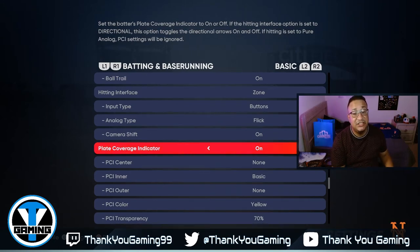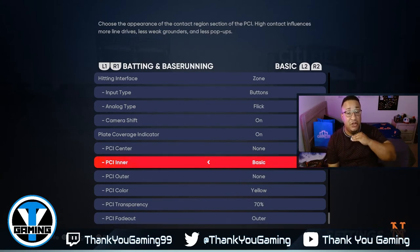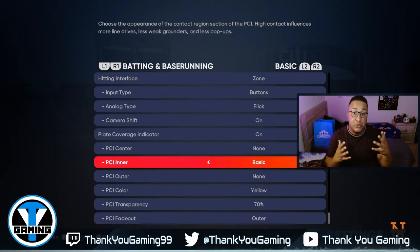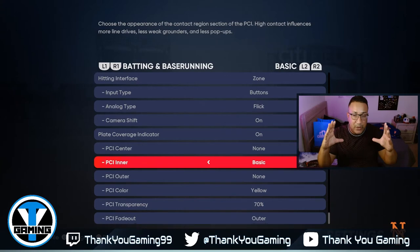What I feel is best for me is to take everything out and just leave the inner circle for the PCI. The inner circle represents the sweet zone on the bat — if you get the ball there you're gonna drive it and get hits. I've been getting a lot of perfect-perfect. Hopefully MLB The Show and San Diego Studios don't release a huge patch because I think the game is playing well — and I say that because I'm 10-0.